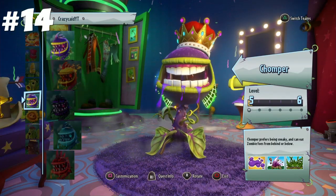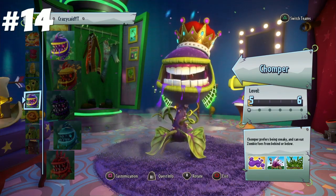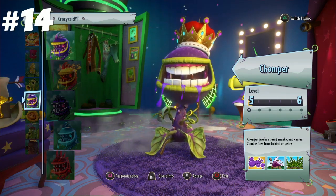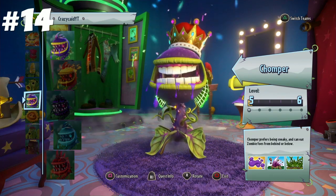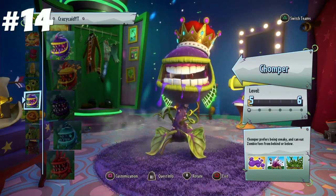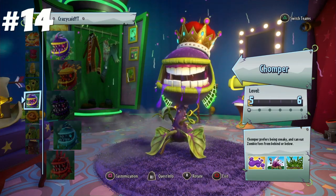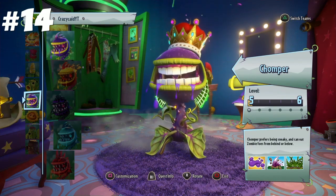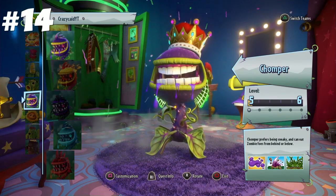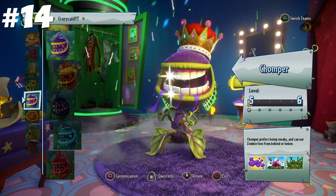Coming in at number 14, what I believe to be the worst class in the game, is Chomper. Chomper is regarded by many to be probably the worst class in the game, and it's for a reason. Chomper is good at close range — he has abilities to help him get to close range: he has Burrow, which is pretty much an insta-kill and helps you get up to opponents; Goop slows opponents down. But I just feel like he's a bit limited. You get classes like Scientist who can be used a bit outside of close range and just work better than Chomper. Chomper is just a bit gimmicky, he's kind of easy to counter if you're using a long range character, and even some close range characters counter him. There's just better options when it comes to close range characters.